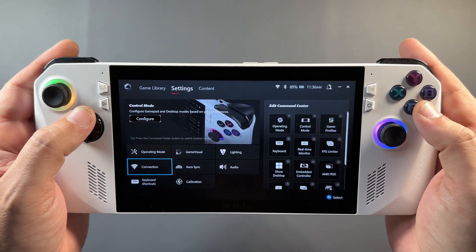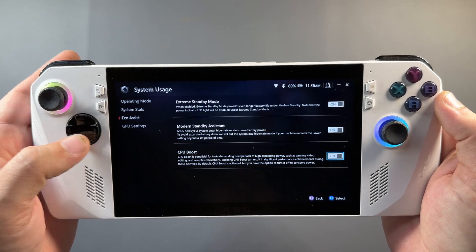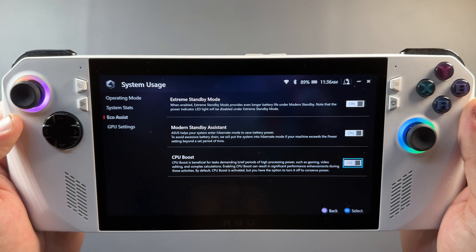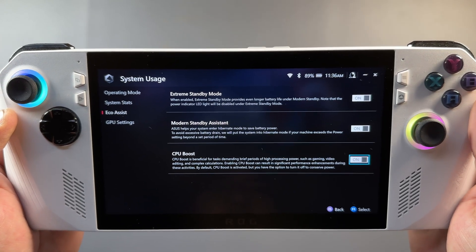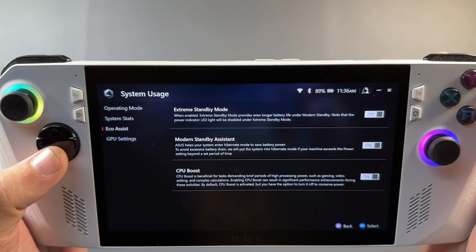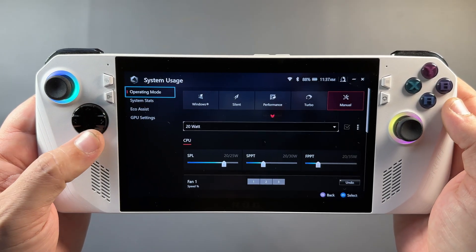One of the first things I really like about this update — probably because I do content and testing — is the Eco Assist section. We now have CPU boost, which is beneficial for higher-demand tasks when you're gaming or doing editing and need a burst of power or speed. But if you turn it off, you can maintain better battery life, and it might be useful for emulation or easier-to-run games. It's really easy to toggle on and off and doesn't require a system restart to kick in, so it's a really nice feature.